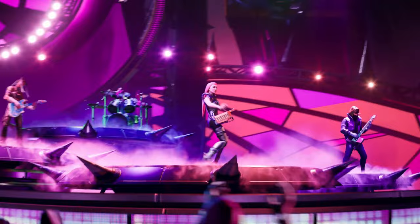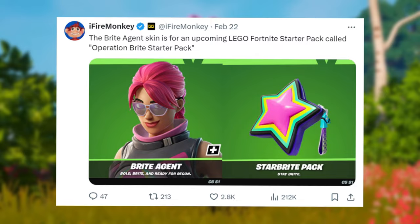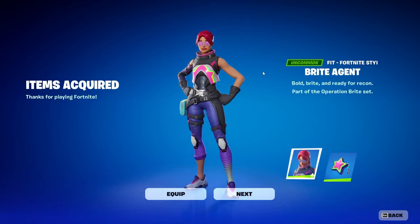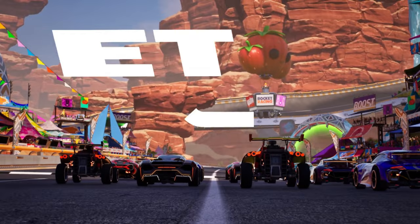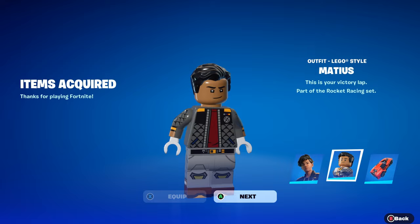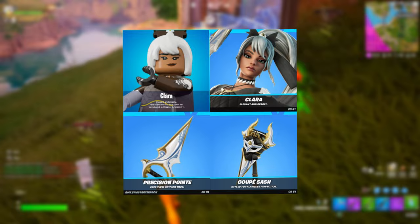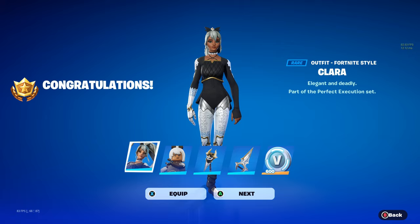Despite Season 2 already starting in Fortnite Festival — being on a different timer — the other modes are soon going to be seeing more changes. For LEGO, there's a starter pack called the Operation Bright Starter Pack, with the Bright Agent skin and the Star Bright Pack. For Rocket Racing, when the current free skin timer ends in around four weeks, Mateus is going to be the Rocket Racing Season 2 free skin, with both his normal and LEGO form. For Battle Royale, the Chapter 5 Season 2 starter pack is going to be a skin called Clara, coming with a normal and LEGO form, back bling, pickaxe, and 600 V-Bucks for a very good price — the best bundled deal value in the shop.